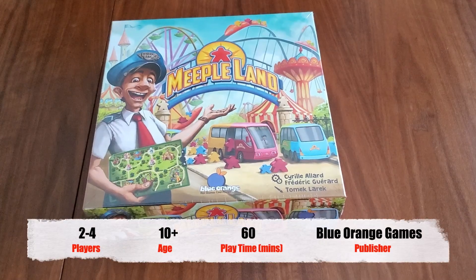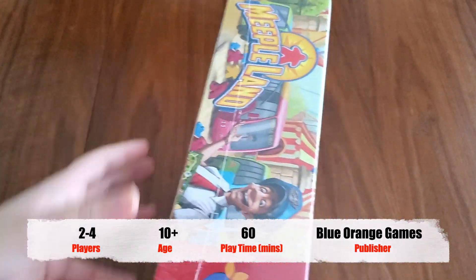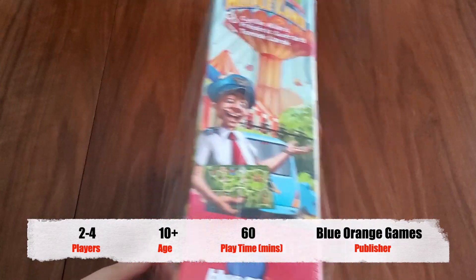Welcome to the unboxing of Meepleland. This is a two to four player game, ages 10 and up, plays in about 60 minutes. This is published by Blue Orange Games.